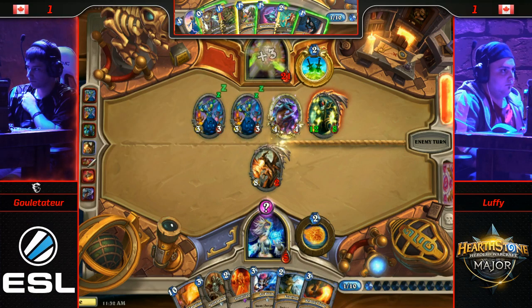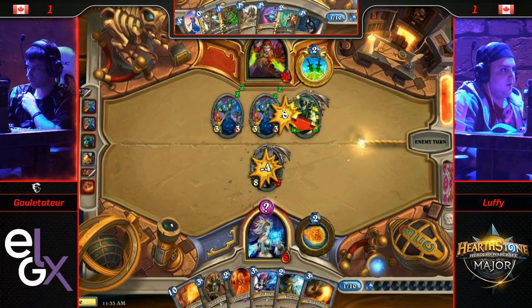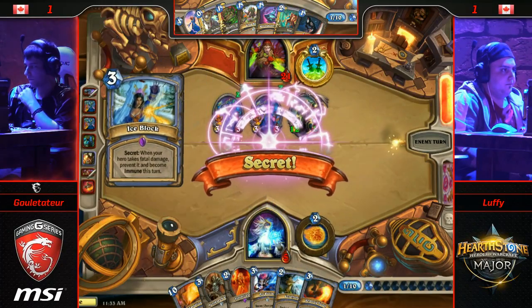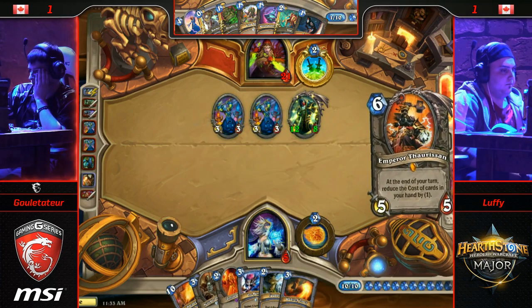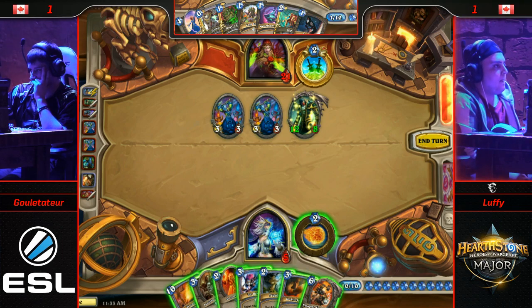Up to 21 now, so a bit more to chew through. If he pops the Ice Block at five — is Frost Nova good enough? I think it is. Oh my gosh, you're right — it is! Frost Nova or Ice Block for the game? He can still stall out — needs to draw with that Acolyte.